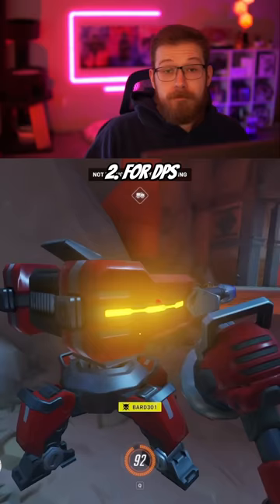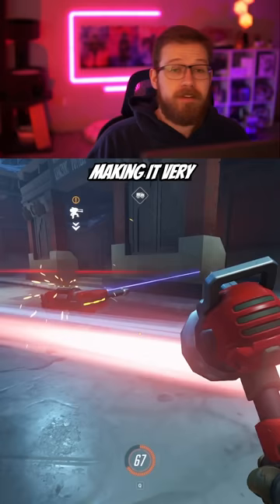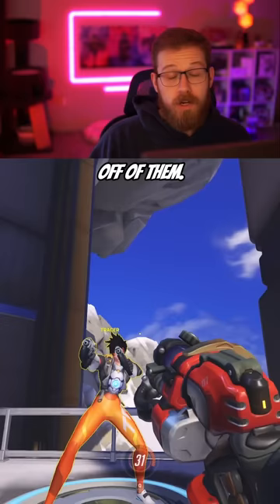For DPS, you can pick Torbjörn's turret. Tracer isn't able to one-mag the turret once it's fully built, making it very difficult for her to deal with on her own. You should be placing the turret near your supports or a common flank to keep Tracer off of them. Also, headshotting Tracer with projectiles is pretty easy with their forgiving hitbox.